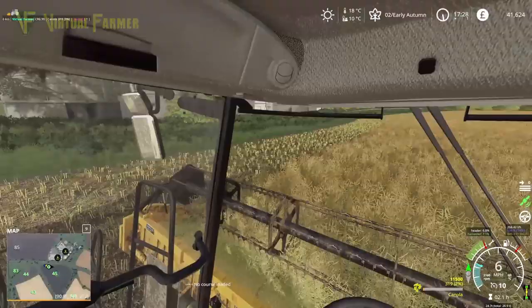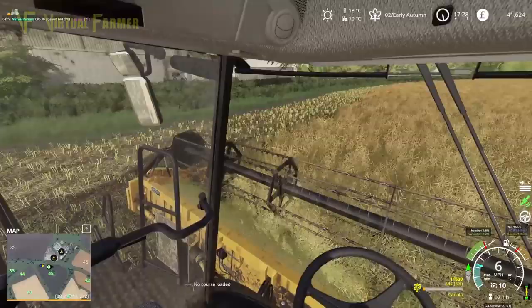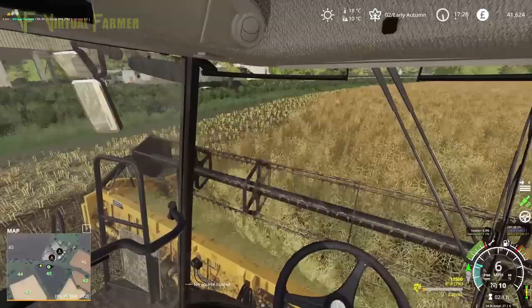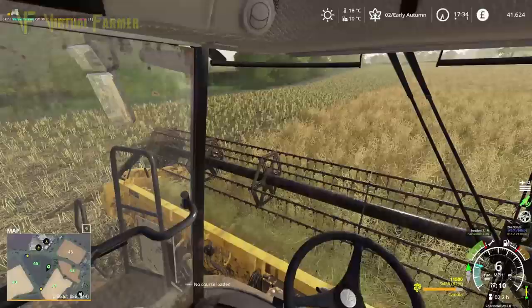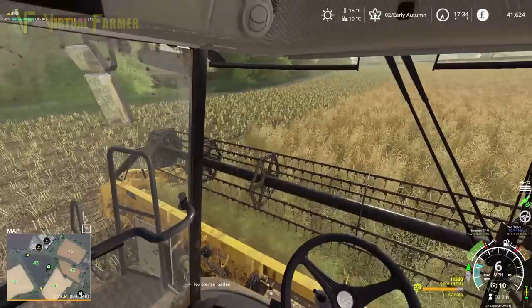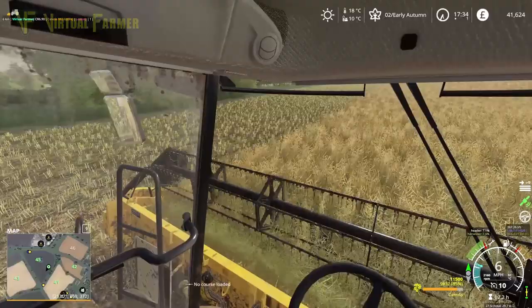We're going to get a couple of trailers off here, which is a good amount. I'm very pleased with that — that will keep us going nicely. Let's get around the field again and we should almost make it back to the start before we have to empty again. That will be our three headlands pretty much knocked out. Heading down the final side for the third headland now, and we are 83% full. It's worked out pretty well.